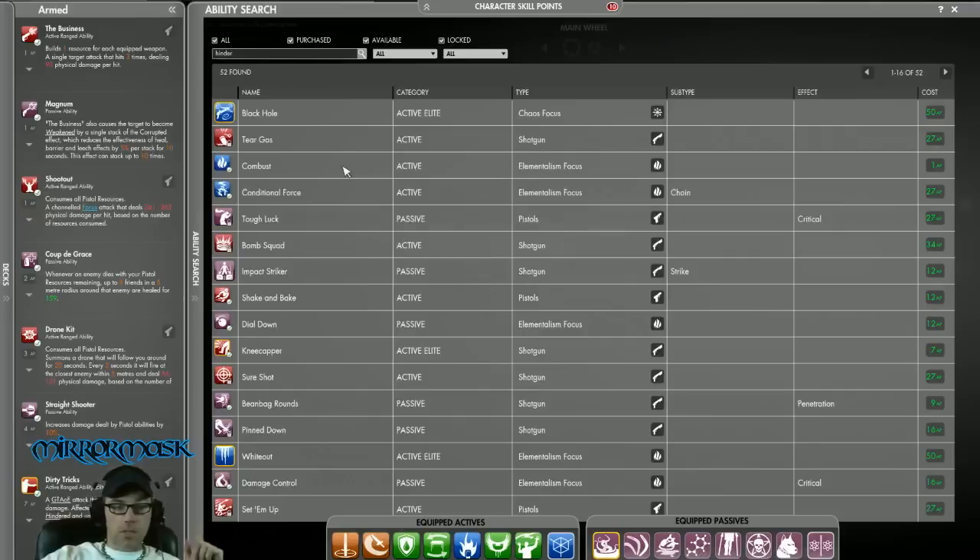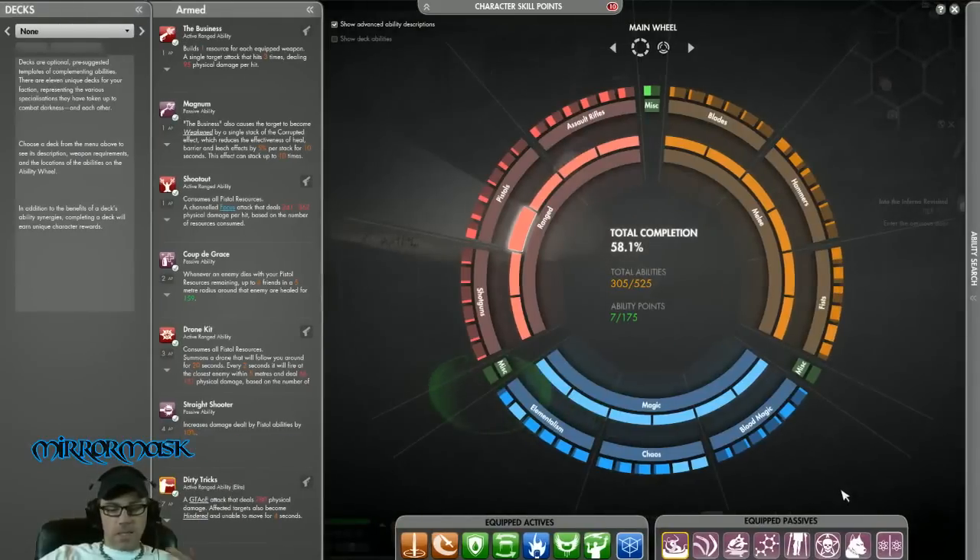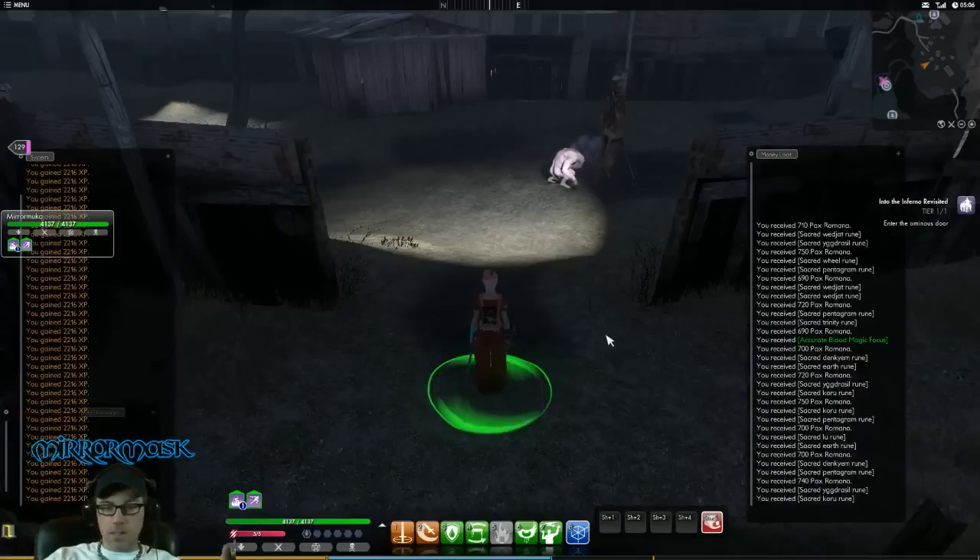The ability search is a good way to find abilities that work together. For example, I can go in here and type 'hinder' — this will show me all the passive and active abilities that either proc off of hinder or give hinder. You use the ability search to come up with your builds; it's the most efficient way to do it. You can do trial and error, equip stuff, go out in the field, but the ability search tab — which a lot of people don't seem to use as much as they should — is a very good place to find specific skills that do specific things and passives that proc off those specific states. Alright, everything's respawned here.